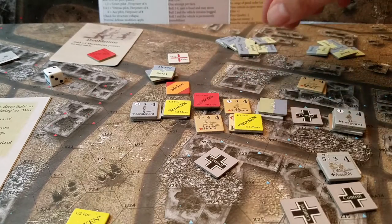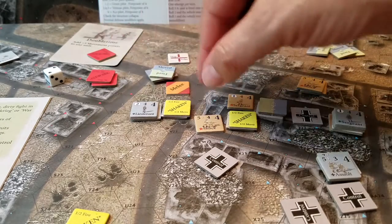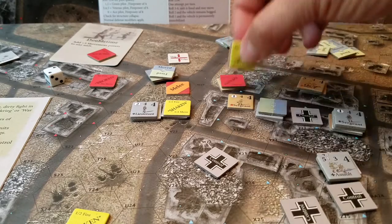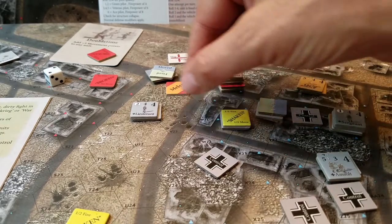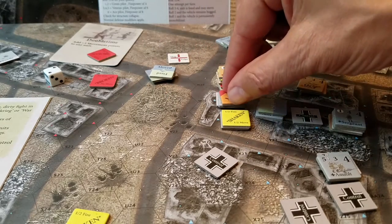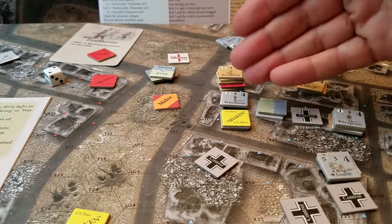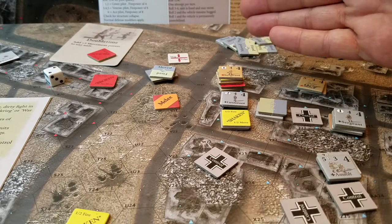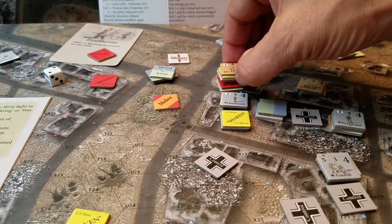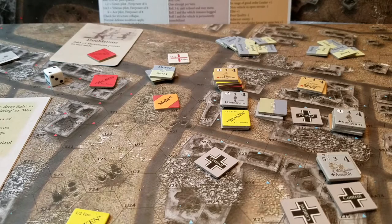Now we retreat everybody out of the hex who is broken or shaken. These guys are broken and retreat to here. These guys are a mess and have to retreat as well. The Germans stay. That's how a melee works — you add up the total combat factors, resolve each unit on the appropriate column, and leaders only roll if there are casualties or a morale check. On to the next turn.